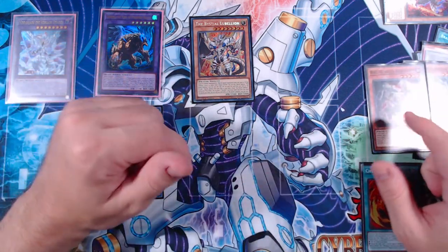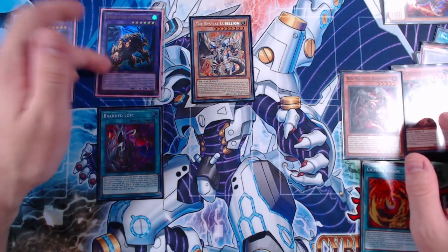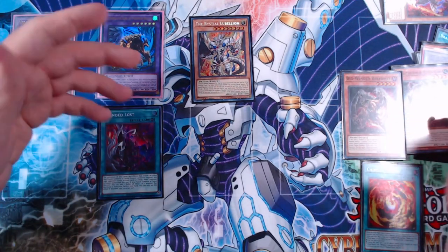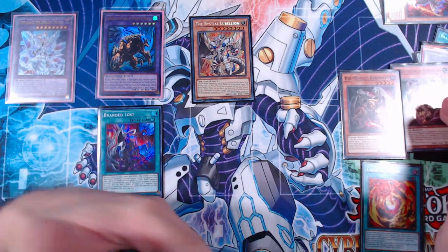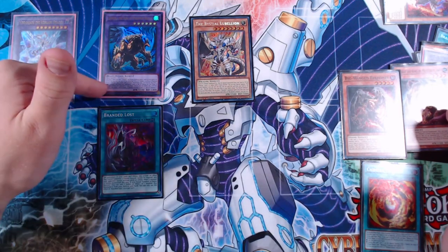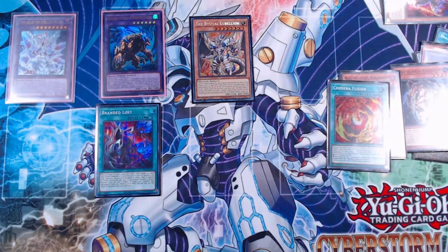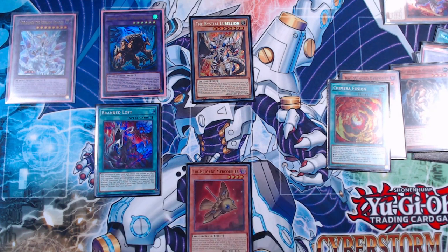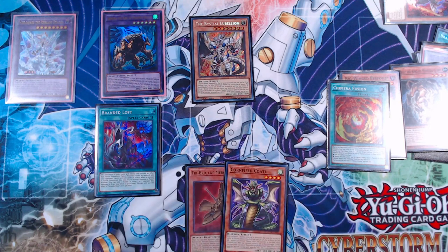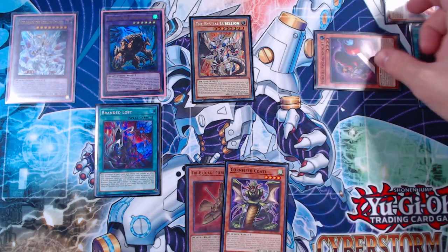We have four chain links now: Chain Link 1 — Big Wing Berfomet targeting Mirror Sword Knight; Chain Link 2 — Gazelle to add an illusion monster from deck to hand; Chain Link 3 — Chimera King to rip a card from opponent's hand; Chain Link 4 — Branded Lost to add an Albaz-adjacent monster. Off Branded Lost we get Mercourier; off Gazelle we get Cornfield Kodal; Berfomet special summons Mirror Sword Knight back from the graveyard.